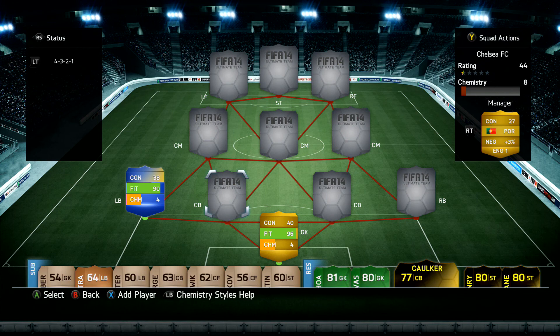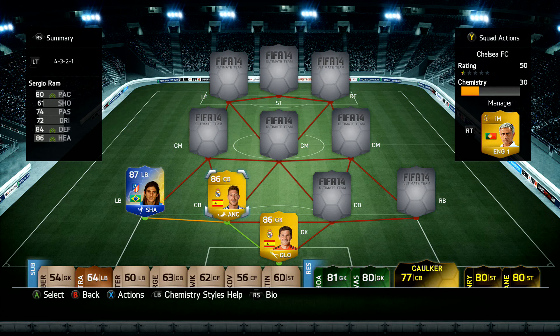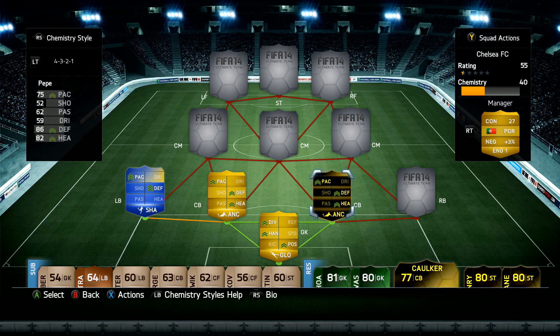Next to him at center-back is Sergio Ramos — he's really quick, 80 pace, 84 defending, 86 heading. You can get his in-form but he's a stupid amount of money, so I just went with the regular one. Next to him we have Informed Pepe — 75 pace, 86 defending, 82 heading. He's got the anchor chemistry style to give him extra pace, defending, and heading, same as Sergio Ramos.